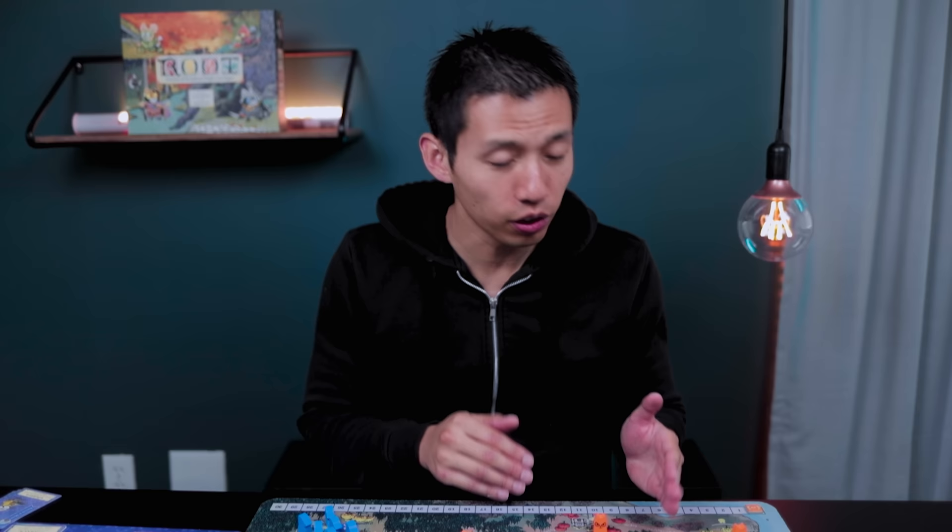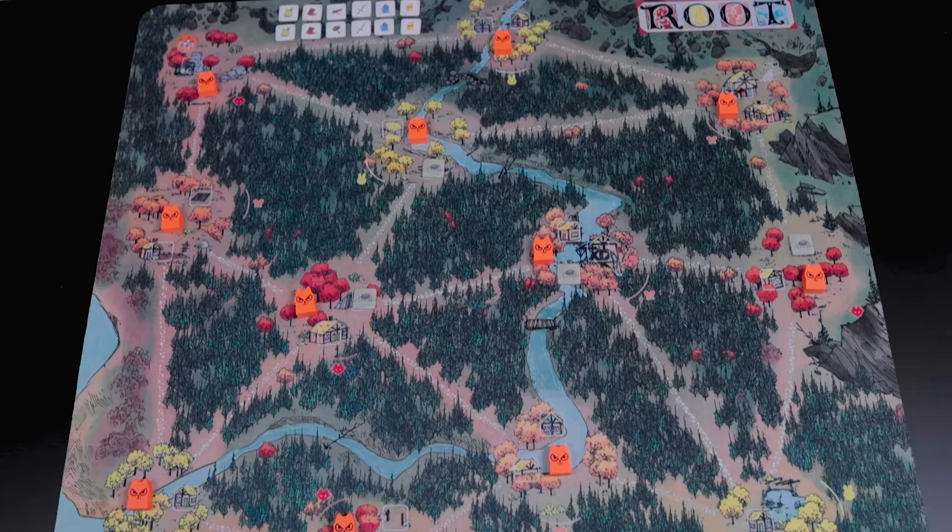So how do you play the game? The first to 30 points wins, or the first to meet the conditions of their Dominance Card also wins - we'll talk about that at the end. Root is very different from other games in that each faction plays very differently, but there are still some general gameplay mechanics each faction goes through. Root has three phases: Birdsong, which is a fancy way of saying morning, then Daylight, and then Evening.